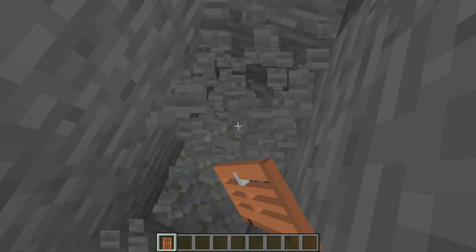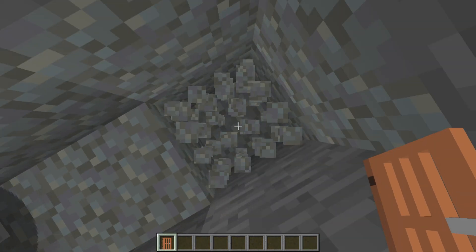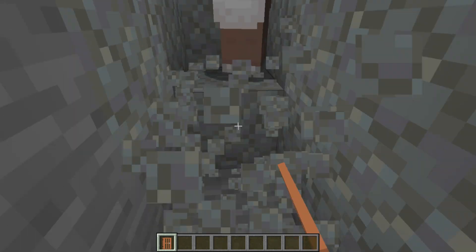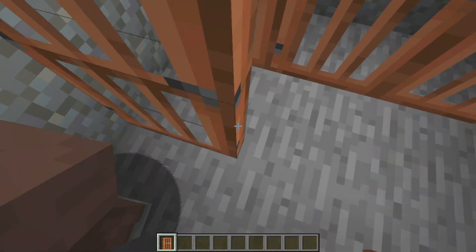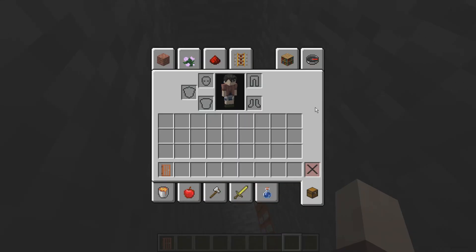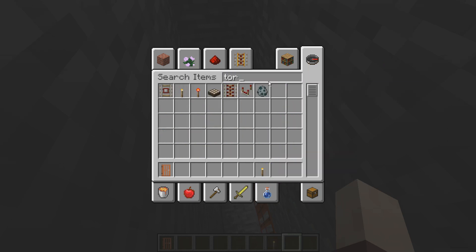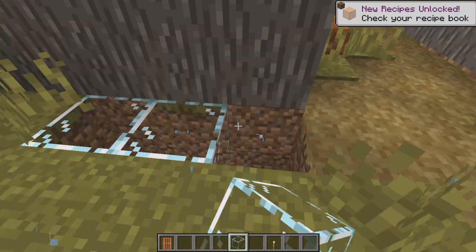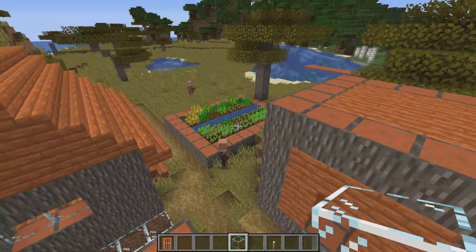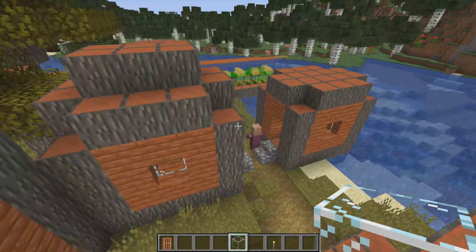Just dig down with the villager — about 10 blocks down works well. Then dig out the space, put a light down here like a torch, and get a transparent block like glass to block it up so the villager still gets access to skylight. Put him anywhere with access to skylight, and that will be your new village.